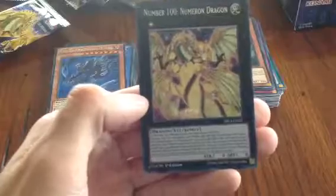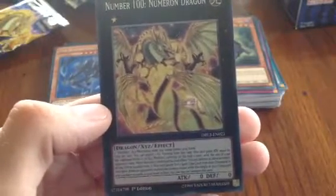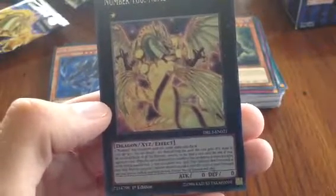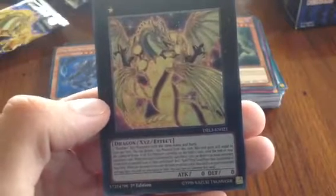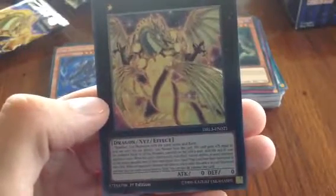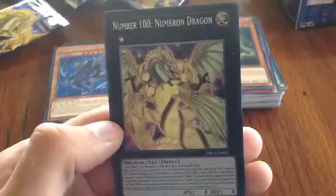Let me quickly read Number 100 for you: you need two Number Xyz monsters with the same name and rank. Once per turn you can detach one Xyz material — this card gains ATK equal to the combined ranks of all Xyz monsters on the field times 1000 until the end of your opponent's turn. When destroyed, you can swap as many monsters as possible, and each player sets a spell or trap from the graveyard to the field. When your opponent's monster declares an attack and this card is in your graveyard with no cards in hand or field, you can special summon it. Really broken but hard to summon — awesome if you can get it on the field.